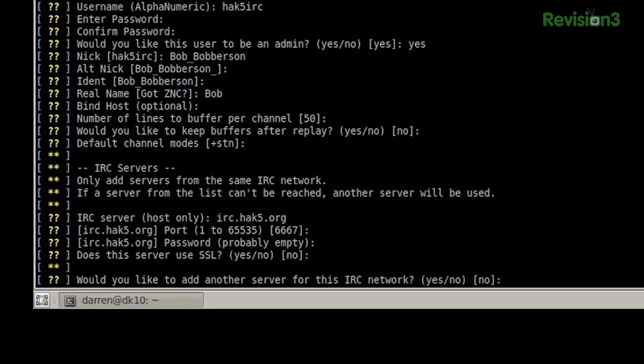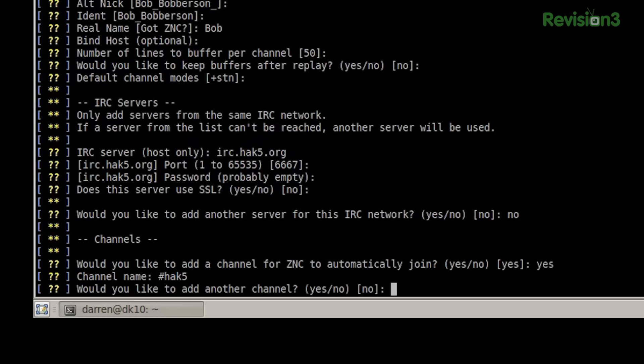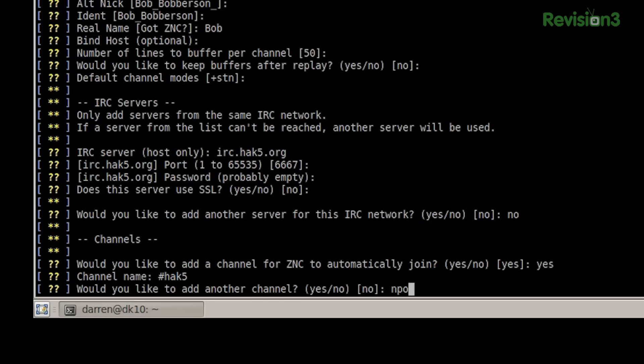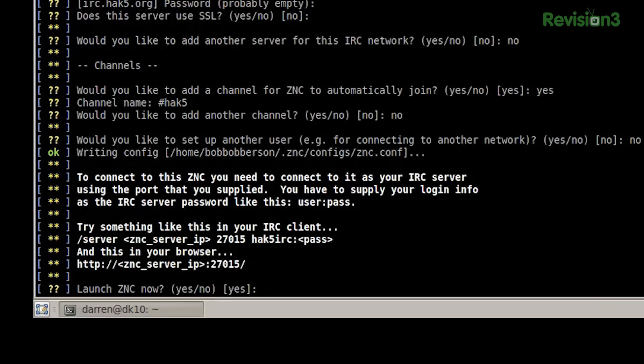We're just going to do the standard old sniff-my-traffic ports. Would we like to add another server? No, there's only one server for it. And if there is more than one, irc.hack5.org will round robin you and get you to all of them anyway. So now we can actually go ahead and set it so that it will automatically join us to certain channels we like to hang out in. And then later on, you can even add perform actions to take care of your nick serves. The channel name in this case is hack5, and no other channels. We do not want to create another user, but if we did, we could just say yes and do one for all the other IRC servers that we hang out in.